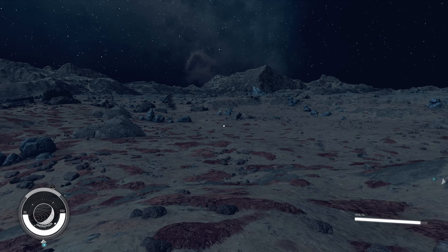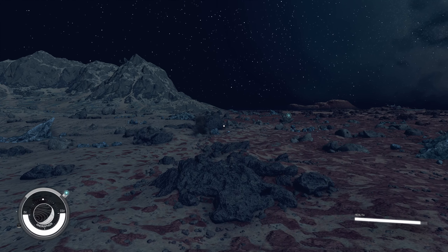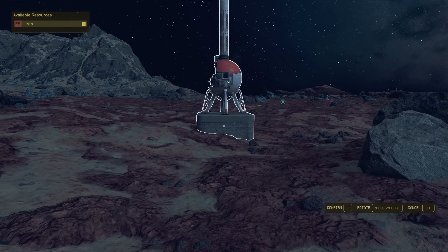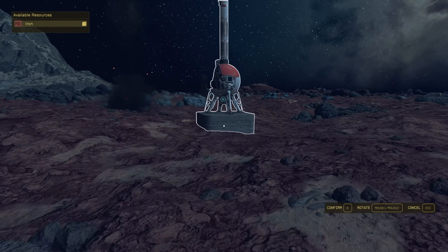Now that I'm on the boundary, I'm gonna move along the edge and try to find the resources I'm looking for. I want to find some iron, aluminum, and helium.